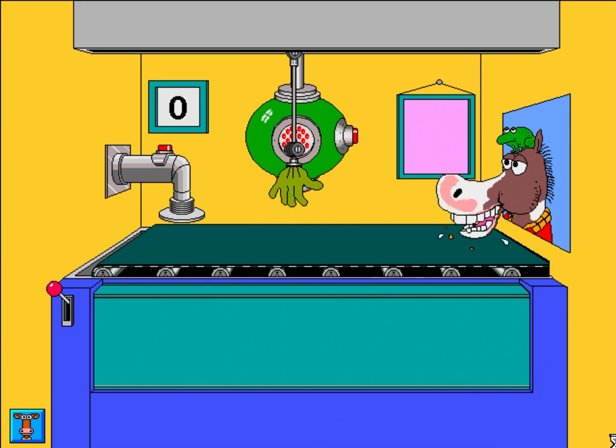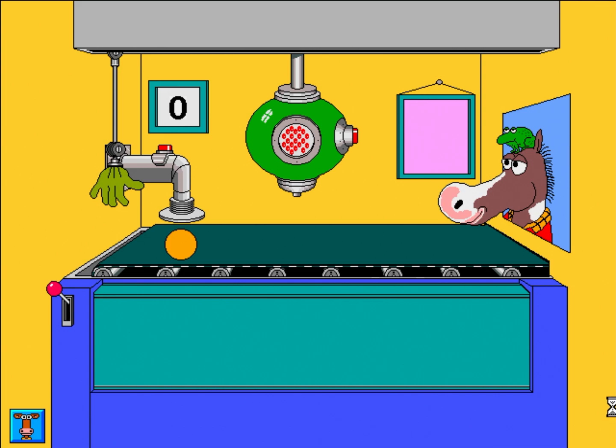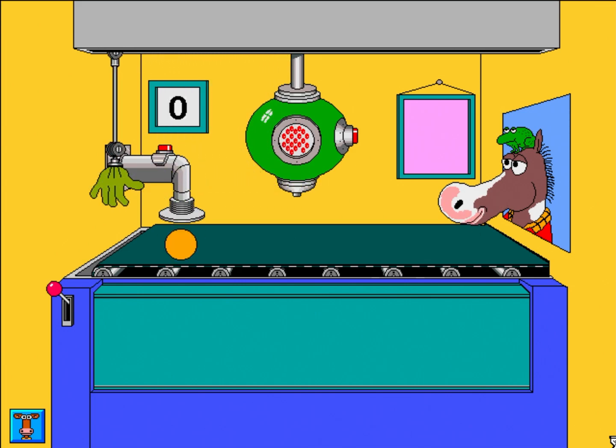One. Mmm, that's good. Put four jelly beans on my cookie, please. One, two, three, four. Thank you. Mmm, that's good. Put nine jelly beans on my cookie, please.